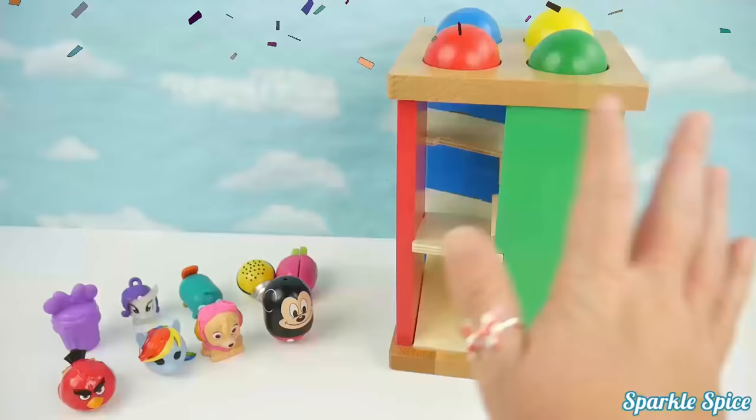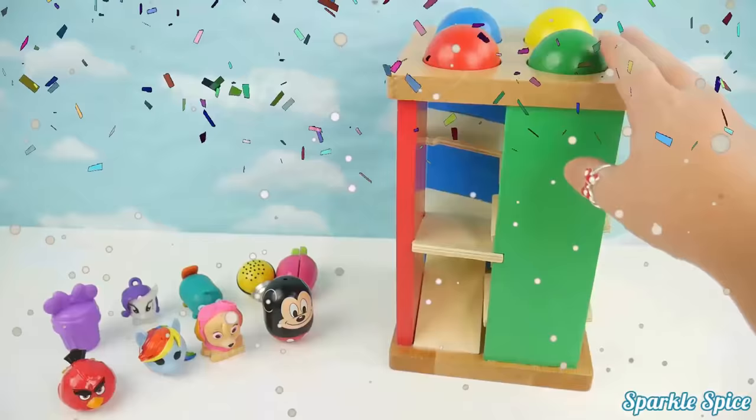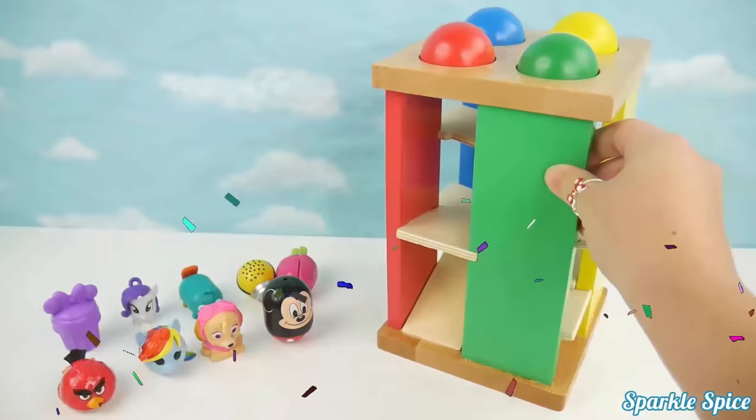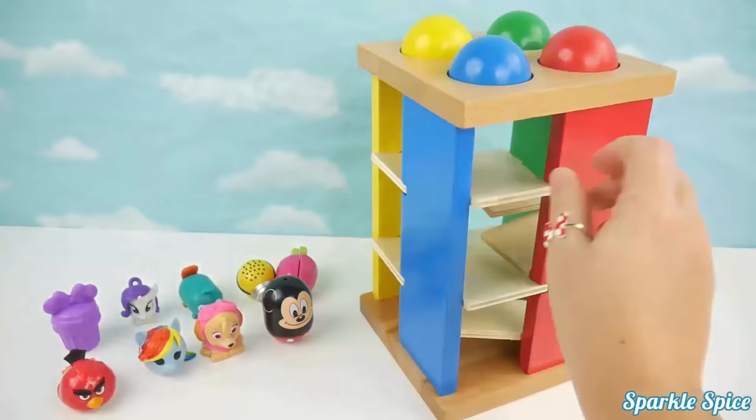Hey guys, it's Sparkle Spice. And today I have this fun ball pounding table. And also some toy surprises that are going to help us play a game. First, let's look at our ball pounding table. We've got a green side, a yellow side, a blue side, and a red side.